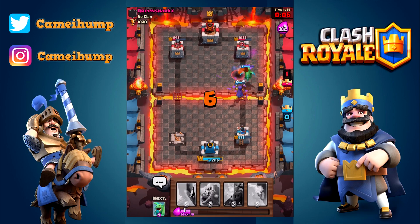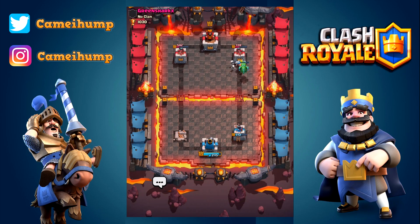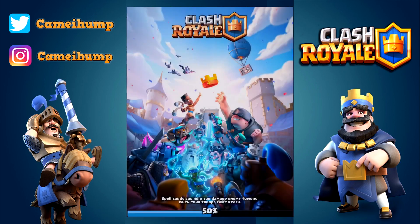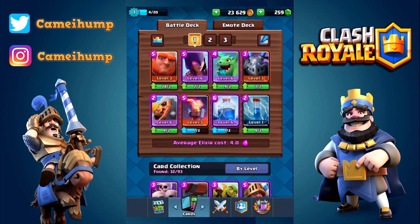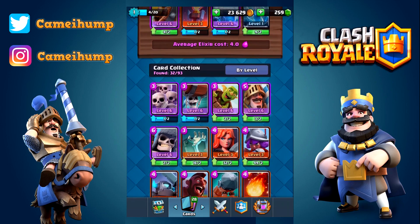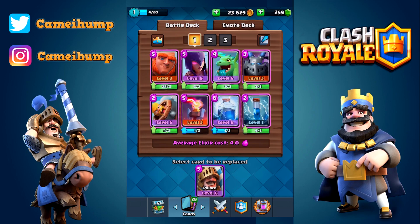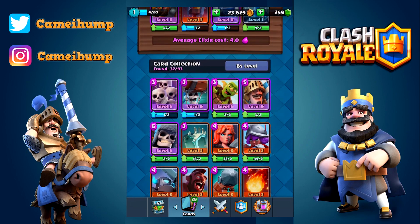This is our one and only shot to get in and reach his tower. We need to get this giant down — he does not have the hunter in cycle. If we can get the lightning down I think we'd take the tower. Our giant is too weak — he couldn't even make it to the tower, died halfway to it. We had to keep defending the right side and couldn't get an opportunity on the left. At the end of the day, our giant was just way too weak.